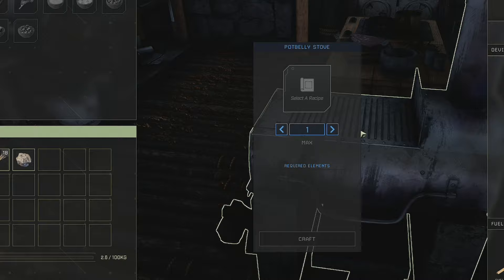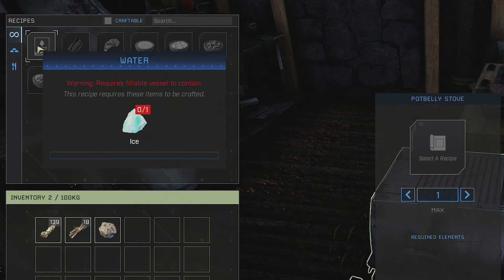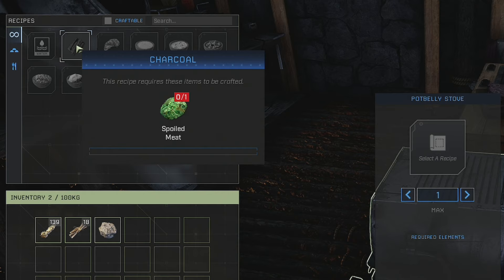Inside the stove, the recipes are listed on the top left. First, if you're in the ice biome you can bring ice in and create water with it. You can also make charcoal out of spoiled meat — not sure why you'd do that when you can just use a fire, but you can.